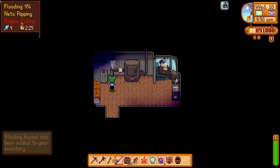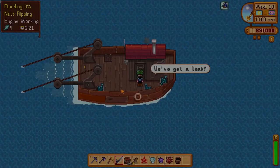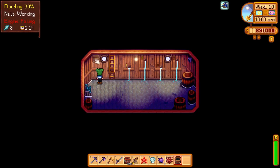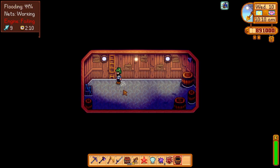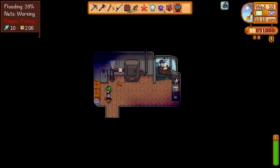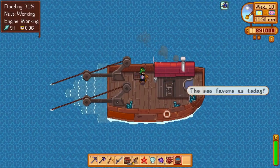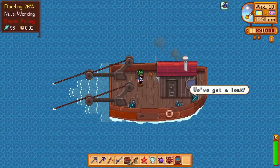We get a Bailing Bucket. We can see Nets, Engine, and Flooding. You right-click to fix the Engine. Out here we can right-click and fix the Nets. And down this little hatch we'll get our Bailing. It has all the holes. And we are flooding; our Engine is failing — it gets a little bit hectic. This mod does get a little hectic when you are playing by yourself. You can customize basically how difficult it gets. We're on our last second here and the trip's finished.